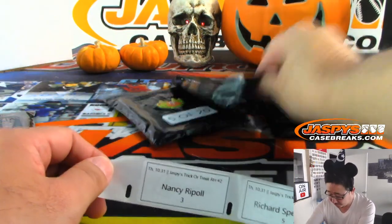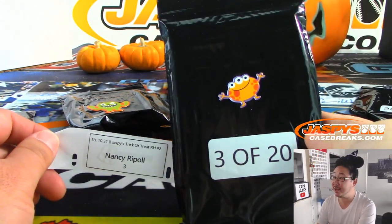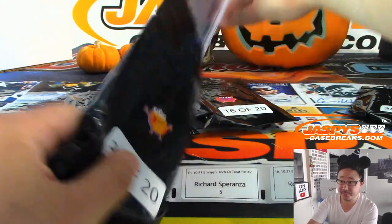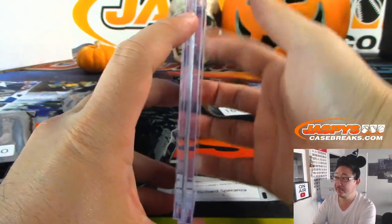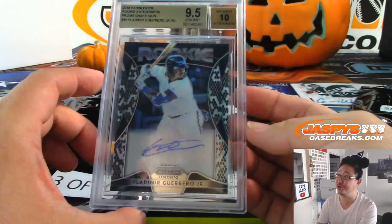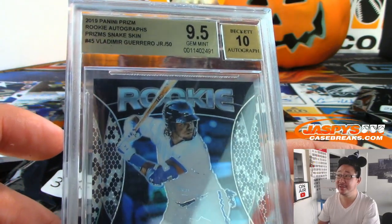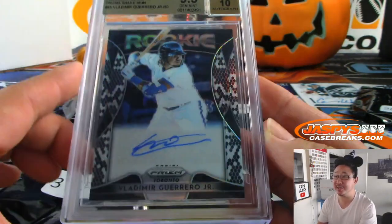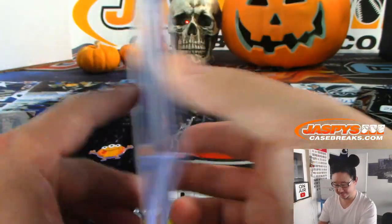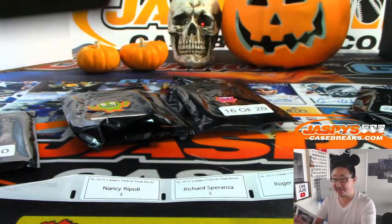Nancy — volleyball Nancy — let's see what she's going to get, 3 of 20. Good luck. We've got Vlad Guerrero Jr., graded 9.5/10, from 2019 Panini Prizm, snakeskin parallel, 1 out of 50. Nice one Nancy, that is strong.